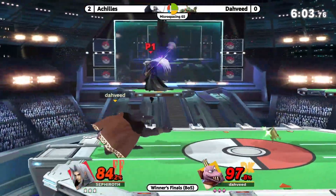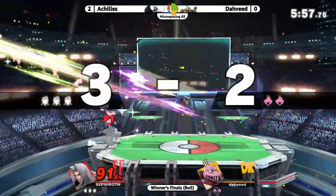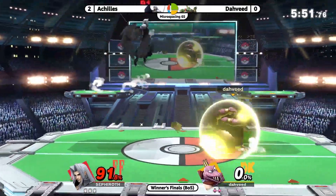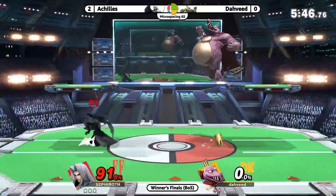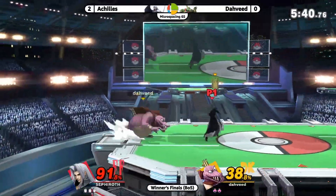Wings out though — oh the crown's gonna come back. Not gonna get the star KO; he looks for the gimp with the nair and that's gonna cost him. It always sends in front — you have to do the up-B facing to the left. So if you're facing to the right you need to do a B-reversed up-B straight up, which can be a bit tricky. Yeah, really strong reversal there.